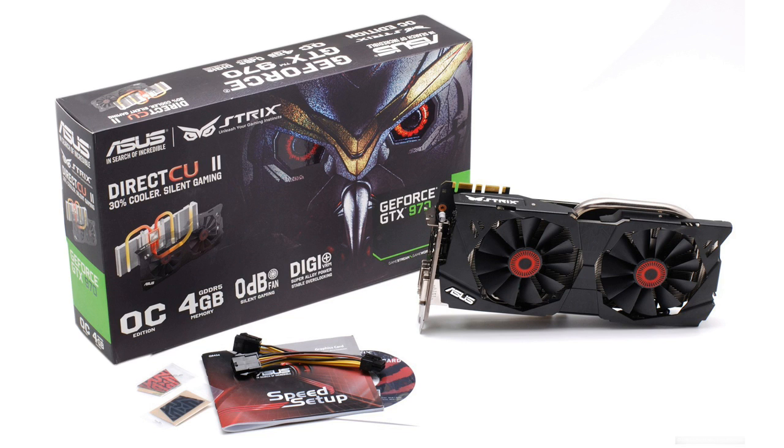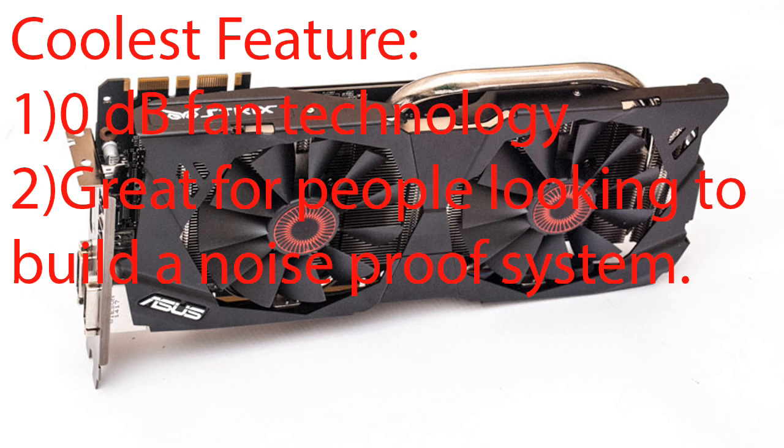The card we'll be testing is the Asus Strix GTX 970, a 4-gigabyte video card. If you don't know what Strix means, it means owl in Greek. The coolest feature of the Asus card is the zero-decibel fan technology that turns the fan off until the card is put under great stress or the temperature reaches a certain point, making it great for silent operation. The Asus cards also have great overclocking capabilities.